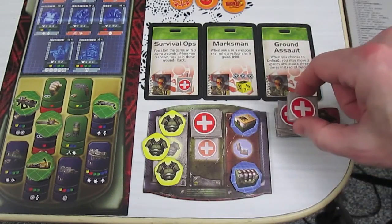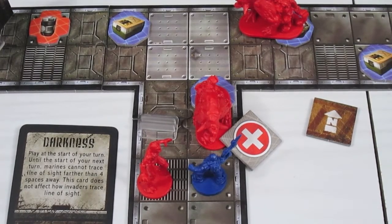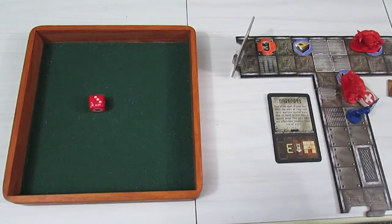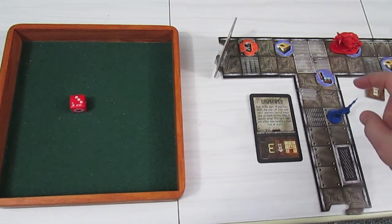Four wounds coming off — the marine is down to two life points. That was a painful attack. On the marine's turn, Ground Assault: move two spaces, attack three times. First chainsaw attack on the imp and demon dog adjacent to him: three four hits. That wipes out the imp, and the demon dog already had one wound so it's removed as well.